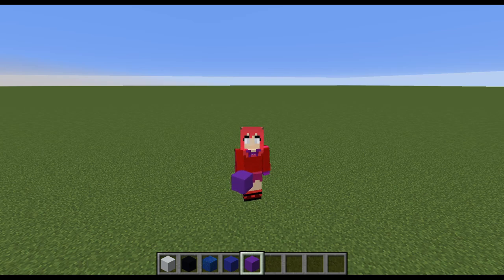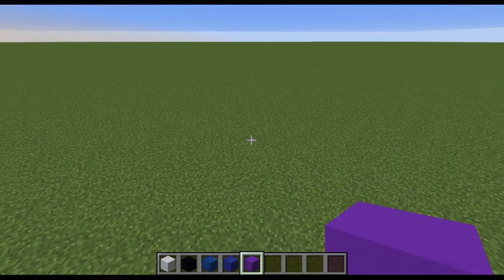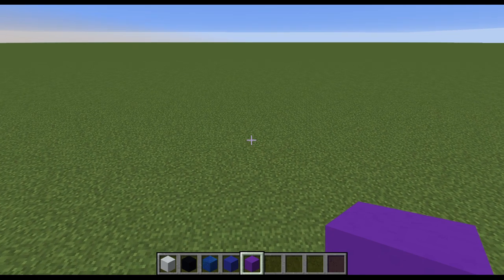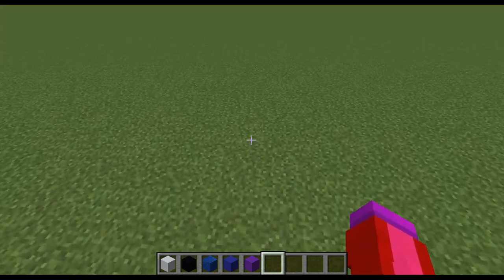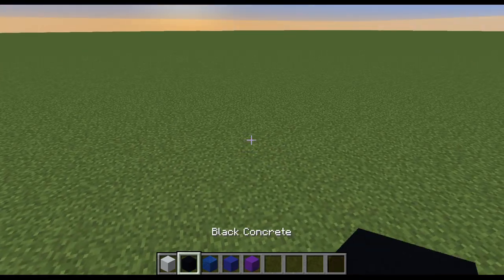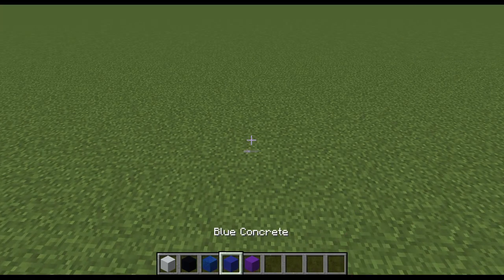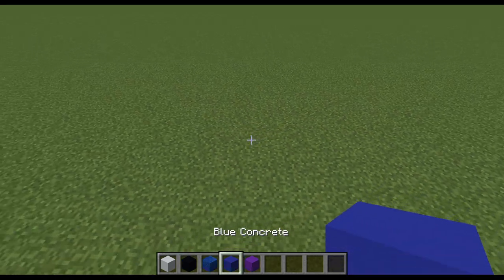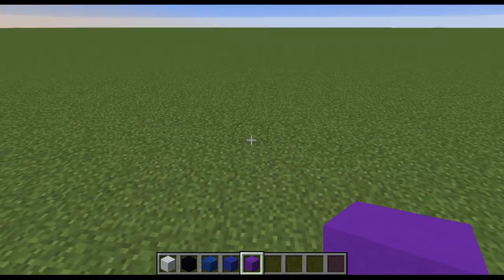Hello once again everyone, and welcome back to another tutorial. Today we're going to be making the Rat and Cat Theatre from the mini-games in Five Nights at Candy's 3. This one was actually a little different to other builds I've made, because I had to go off of 8-bit versions of what this building actually looks like. So the colours are a little weird because it's based off of the 8-bit version of the map, because this is the only time we see the Rat and Cat Theatre. But it is accurate to those mini-games. So let's get right into it.